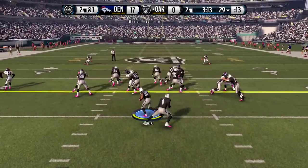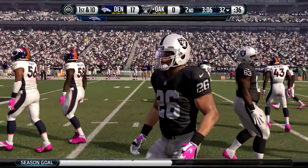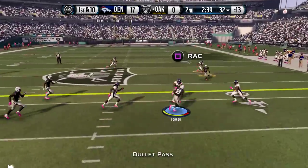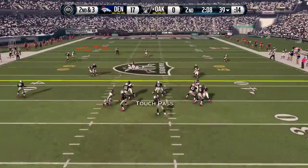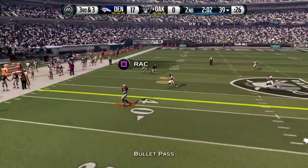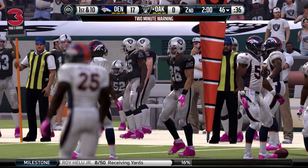Here is our new starting running back for the rest of the game, Roy Halu Jr., and he will get a first down. He had a lot of first downs last game and we're going to need some more this game. He'll get one there with 3 minutes left in the half. 1st and 10 at the 32-yard line. Carr waiting — he'll find Amari Cooper, who will fight his way down to the 39-yard line. 2nd and 3 now for Carr. Throwing downfield for Michael Crabtree and he can't come up with the catch. 3rd and 3 now, 2 minutes left. Roy Halu Jr. is going to get the first down and is tackled at the 46-yard line.